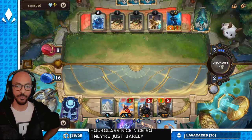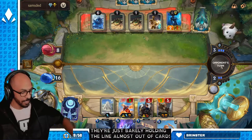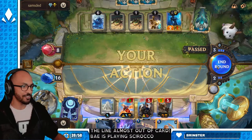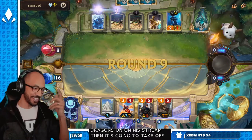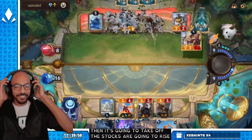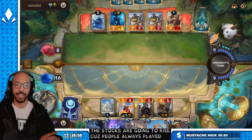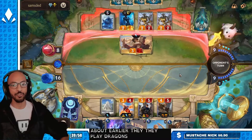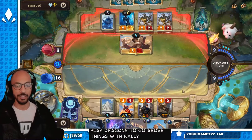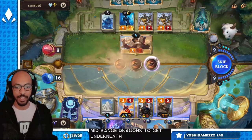They're just barely holding the line, almost out of cards. If Majin Bey is playing Soraka Dragons on his stream, it's going to take off — the stonks are going to rise. Because people always play Dragons to go above things with Aurelion Sol, but playing a lower curve mid-range Dragons to get underneath stuff is also pretty sick.